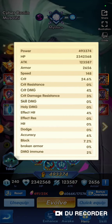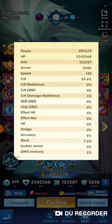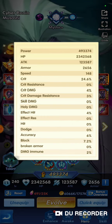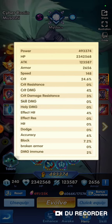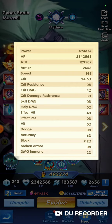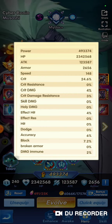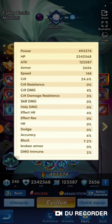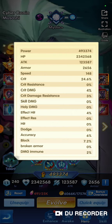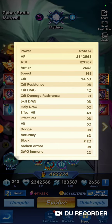Critical is your ability to do critical hits; critical resistance is obviously your resistance to them. Same thing with damage — skill damage is obvious, holy damage as well. Effect hit is your ability to land status effects, and effect res is your resistance — your ability to resist status ailments. Hit is your overall ability to apply them, while effect is the lasting effects. Dodge is dodging, accuracy is your ability to completely ignore block, and block negates damage completely.